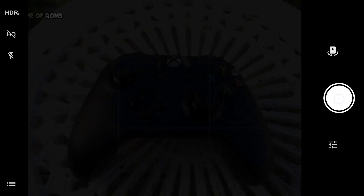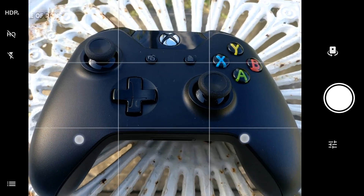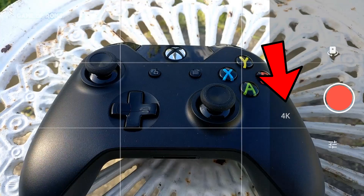Now let's talk about the camera. It has the stock OxygenOS camera and it's super snappy, quick to autofocus, and it can shoot 1080p at 60fps and 4K at 30fps.